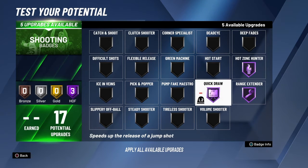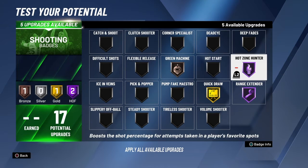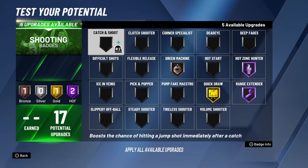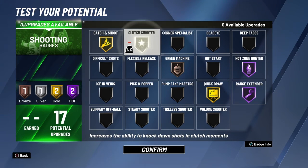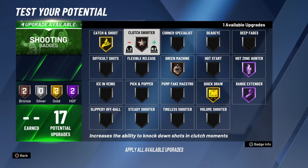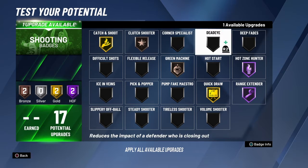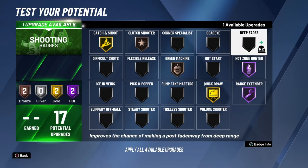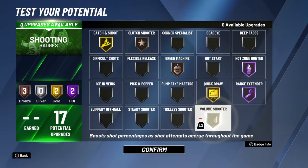Personally I go with gold quick draw because at Hall of Fame you just shoot too fast. Spotting up on gold, you'll get greens — trust me. You can put green machine on bronze, it works. Catch and shoot and clutch shooter are good on bronze or silver. If you have one more slot you can throw on hot start or corner specialist.